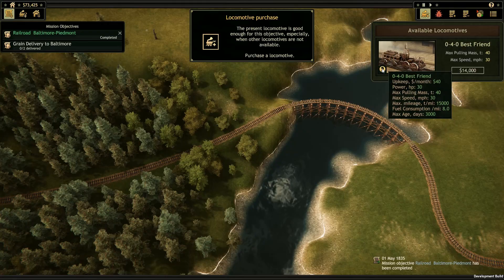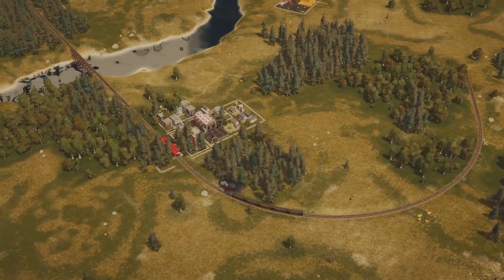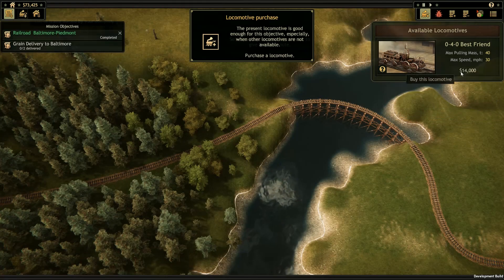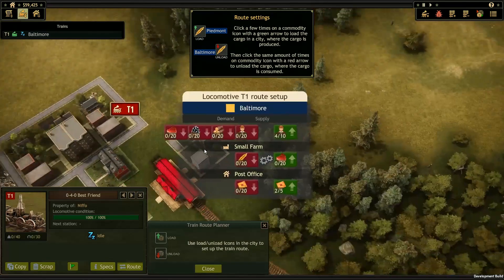You'll be able to research and buy five engines when Railroad Corporation arrives in early access, with many more to come alongside the full release. Every locomotive has a maximum pulling mass, speed, and mileage along with other important traits such as upkeep costs. By clicking on our locomotive, we can now assign its route and what locations we want it to pick things up from and where to drop them off.